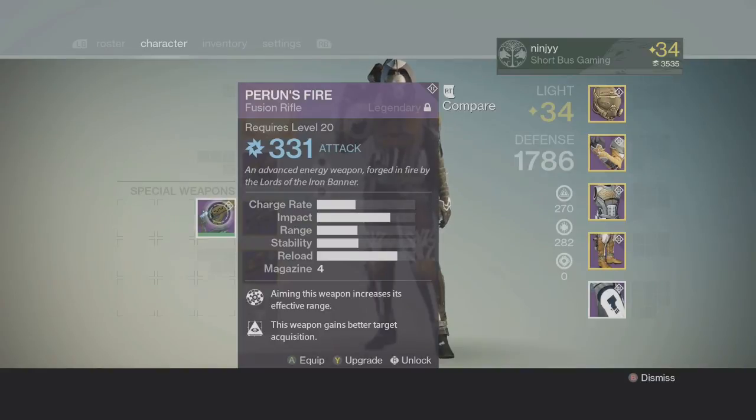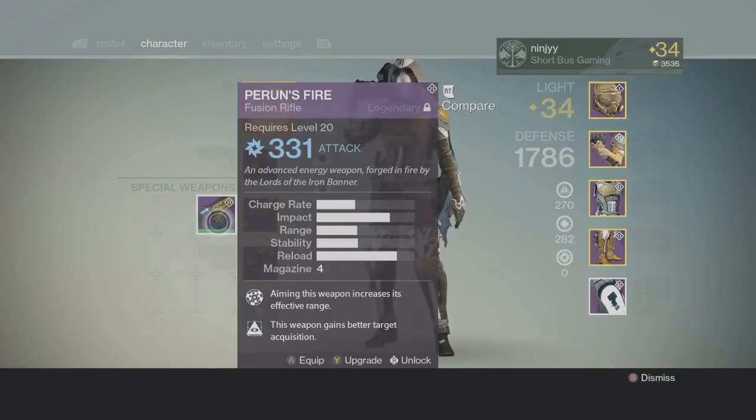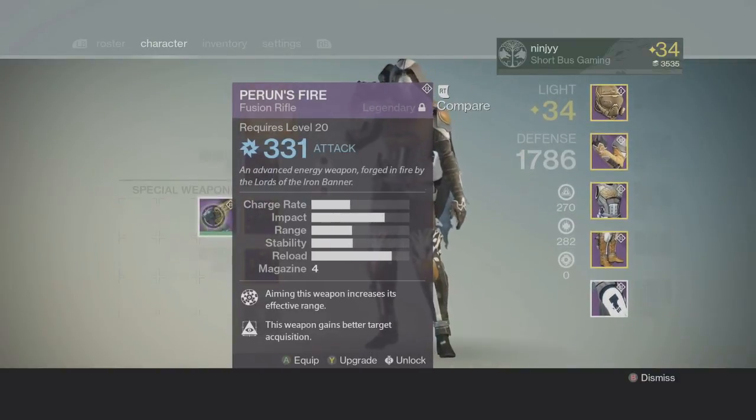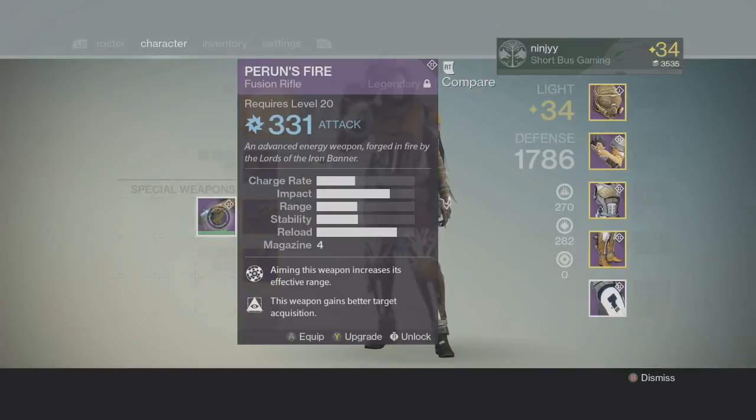Just last week when Iron Banner was here they were dropping this like crazy — I got it like four times, but I actually bought it the Iron Banner before, a month ago. It's pretty good for a fusion rifle. A lot of people don't use fusion rifles anymore because shotguns are so overpowered, but fusion rifles are still very good. Fusion rifles can beat shotguns as long as you keep that range. So those are both specials.